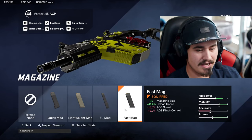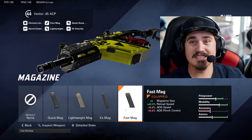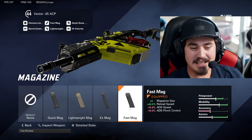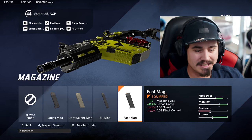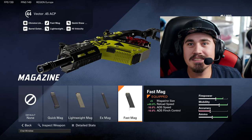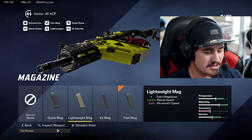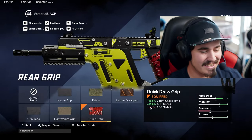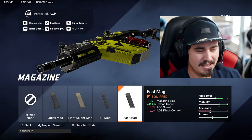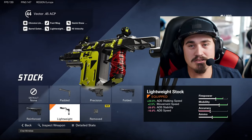Next is the fast mag. I went with fast mag because this thing reloads like lightning — it's super fast. The ADS speed penalty and ADS flinch control don't even matter since you're killing guys in 0.30 seconds. Then we're going to go with quick draw for sprint-to-shoot ADS speed, which negates that penalty since this gun already has fast ADS.